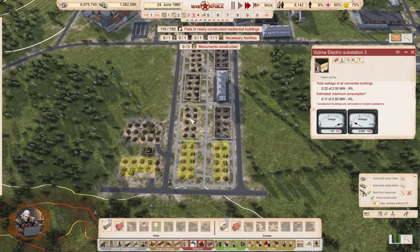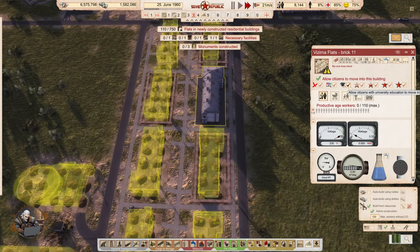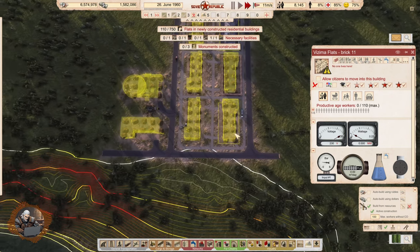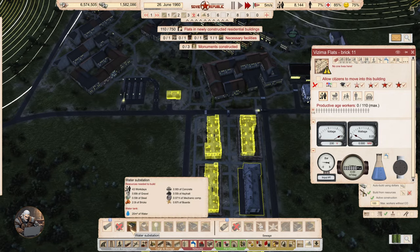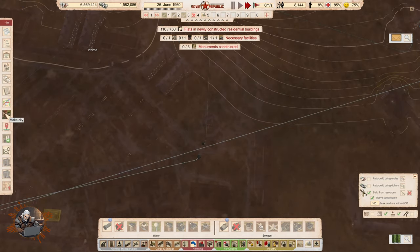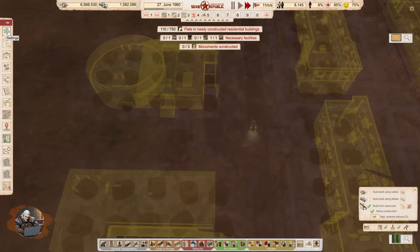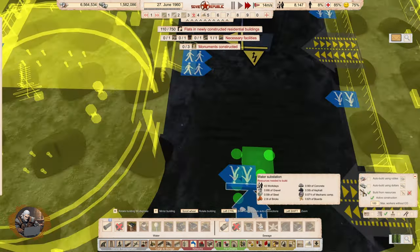Let's take care of the water while we are getting things constructed here. We need electricity and water connections for the new neighborhood. I think I will add a substation and sewage here in the middle, and then we can work from there. Hopefully that's going to be enough. Can we get a footpath from somewhere around here? Actually yes we can — that is great. Let's start building everything with rubles.